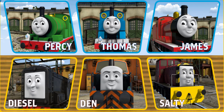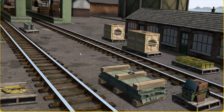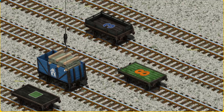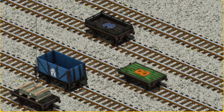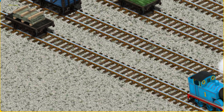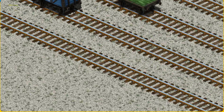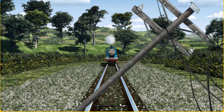It's a busy day at Brendam Docks. Thomas and his friends have many deliveries to make. Thomas must deliver the slate to Farmer Trotter's farm. Help Cranky find the slate. That's it! Let's lift and load. Now the cargo must be loaded. Help Cranky find the black flatbed with a green square. There you go! Thomas pumped his pistons and puffed out of the docks.